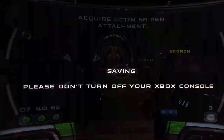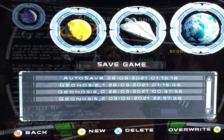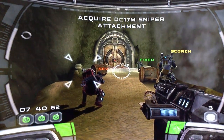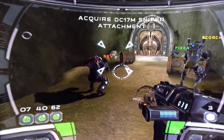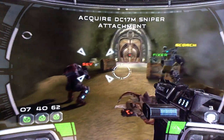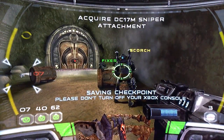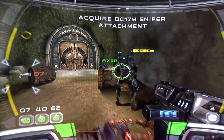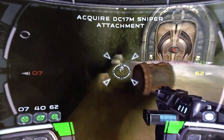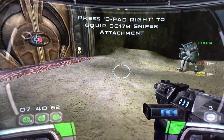I better save this. Alright, so let me reintroduce you — if you guys are new here — this is 707, which is our hunter and sniper specialist. And this is Scorch, our comedian and explosive specialist, and Fixer, our hacker specialist. What do you know, I got myself a sniper.